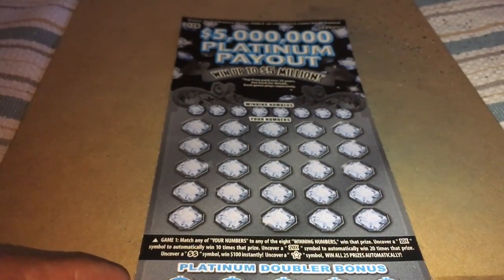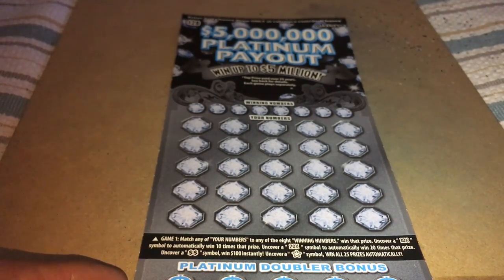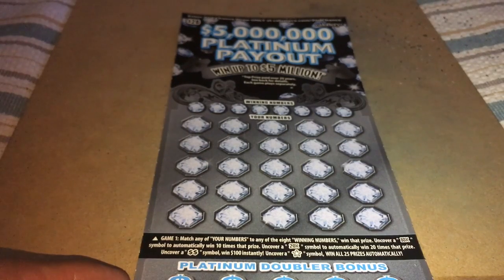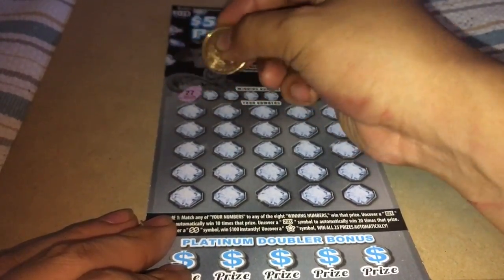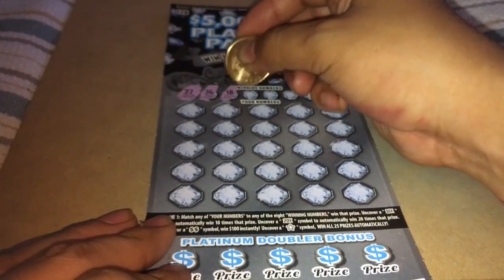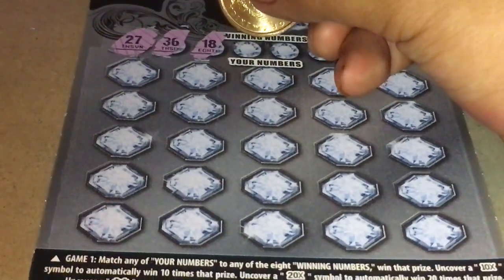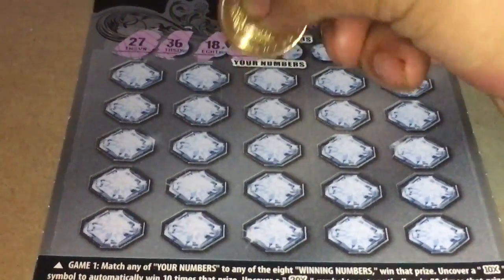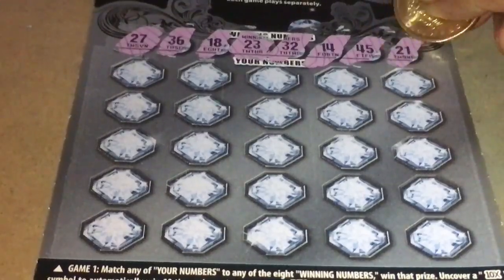For the first part, match any of your numbers to the eight winning numbers to win that prize. Uncover a 10x symbol to win 10 times that prize, a 20x symbol to win 20 times that prize, a double money sign to win $100 instantly, or a star symbol to win all 25 prizes automatically. The winning numbers are 27, 36, 18, 23, 32, 24, 14, 45, and 21.